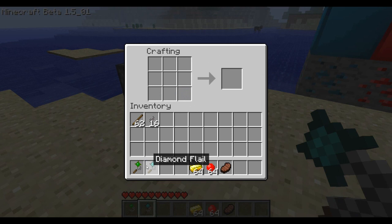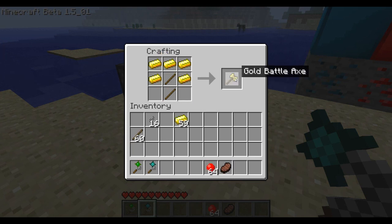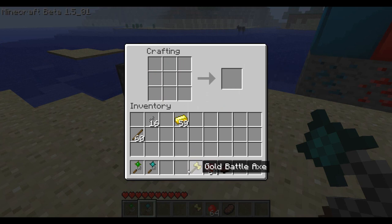You can make every single flail variant — wood, stone, iron, gold, diamond, and all the new ones as well. The other weapon is the battle axe. You might know how to make this already, but I'll show you — it goes both ways in the crafting grid.